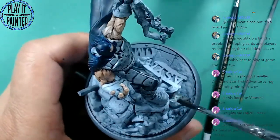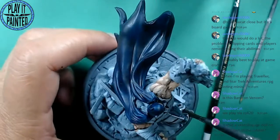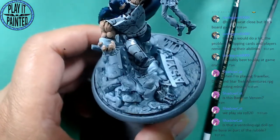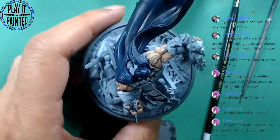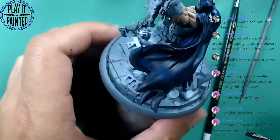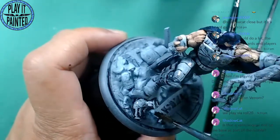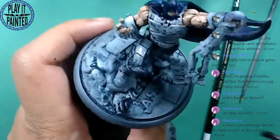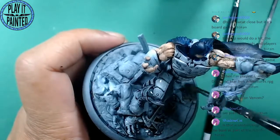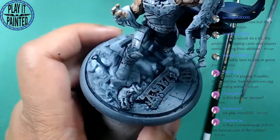You can do the ventriloquist dummy to see it — there it is. There are a lot of Arkham references on this base. There's the Ventriloquist dummy, the Riddler's cane, an Arkham Asylum reference — and this whole thing here that he's breaking through.